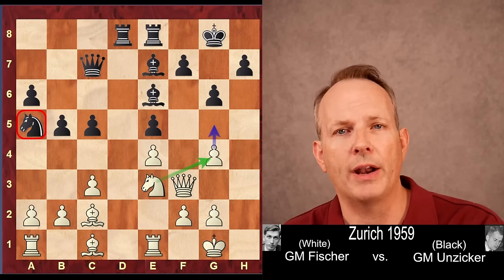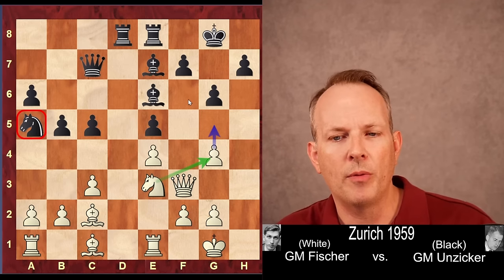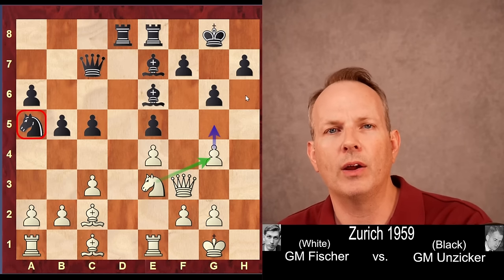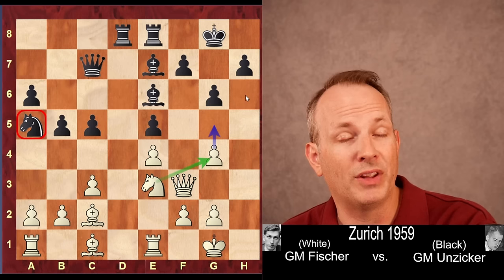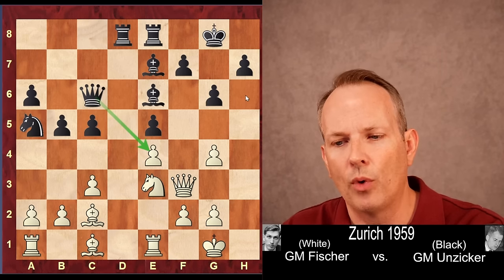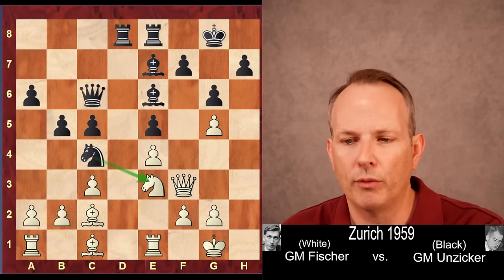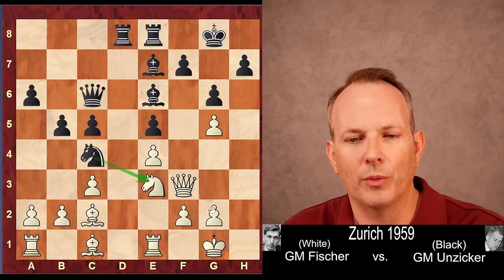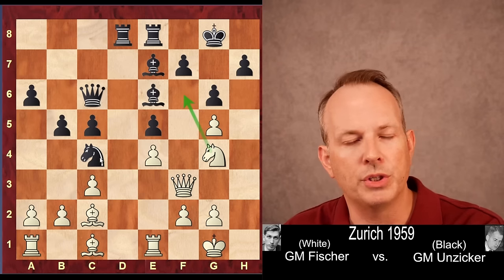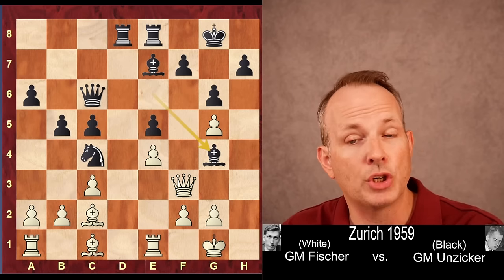Now Fischer has a new strategy. He wants to play the pawn to g5 and then the knight to g4, threatening to come into f6 or h6, which would basically force black to take the knight with his light-squared bishop — and then Fischer would get the bishop pair. Again, just small things, not big tactics. Queen to c6, aiming at e4. Now g5, preparing that maneuver of knight to g4 to f6. The knight goes to c4. Of course, Unziker would love for Fischer to just trade off that knight, but Fischer's not going to do that. Knight goes to g4, aiming at f6, and that cannot be tolerated — a knight at f6 or h6 is unacceptable, so he must chop it off.